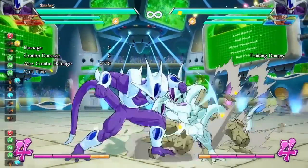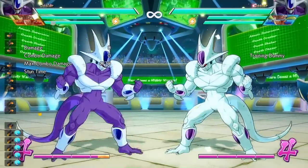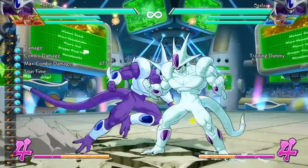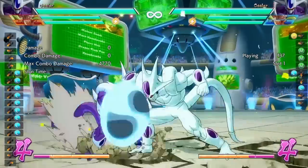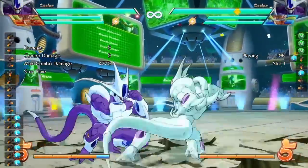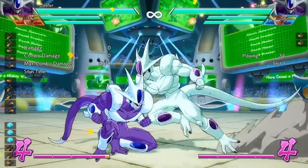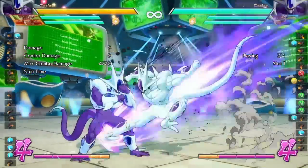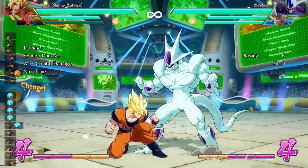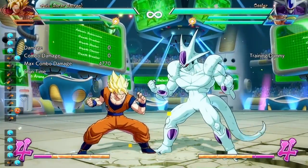The next move to incorporate into Cooler's block strings is the dive kick attack. Cooler's dive kick is okay to use in a block string — there's a gap in between, so if your opponent presses buttons they will get hit. This move is an overhead, so you have to stand block it. If you don't stand block this move, you will get hit. Another thing about this move is that it is 100% safe on block with all characters.